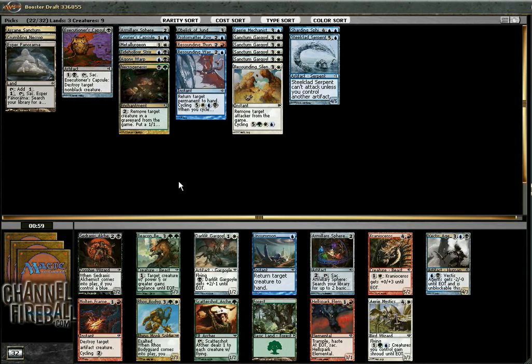Sajax's Alchemist — he's one of the guys I'm looking for. Right now we've got four Blue permanents, plus Sharding Sphinx and Steelclad Serpent, but that's a start. I don't really need another Armillary Sphere, and Darklit Gargoyle, if I do want it, will probably wheel.